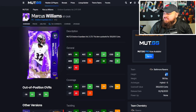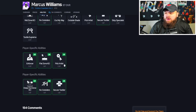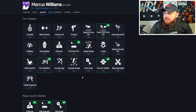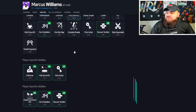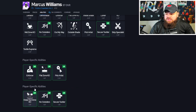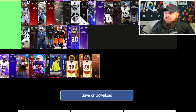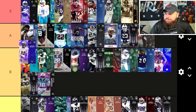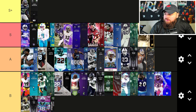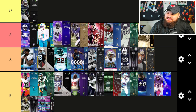Marcus Williams is 6'1", 96 speed, 96 acceleration, 91 play rec, 96 man, 94 zone. Has Play Ball and Air Aggressive. For abilities, he can get Deep Out Zone KO for one, Pick Artist for zero, and Flat Zone for one — making him a great outside corner option too. As an over-the-top safety, I just go Deep Out and Pick Artist. He's slightly below Holland but in a similar tier — I'd put him right there.